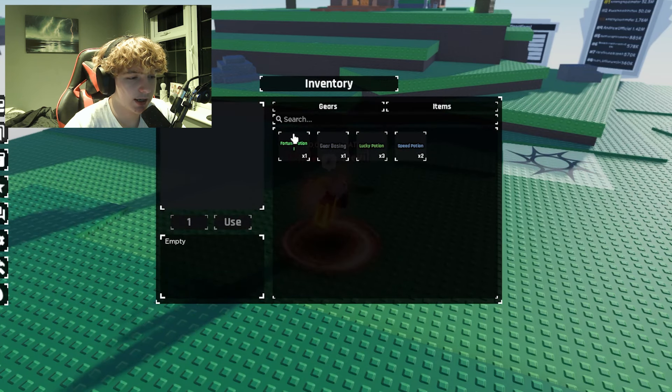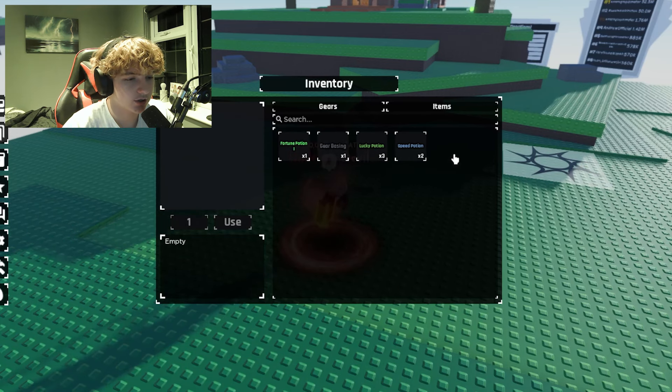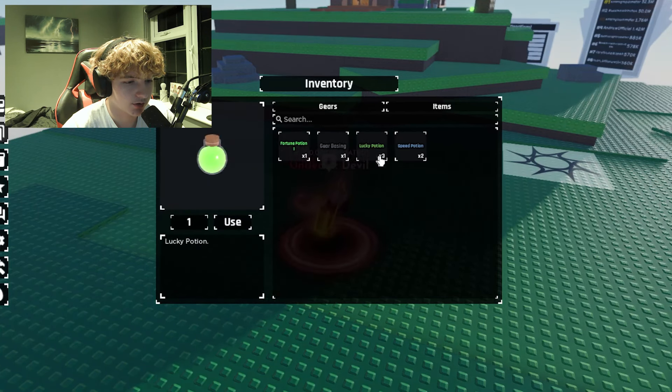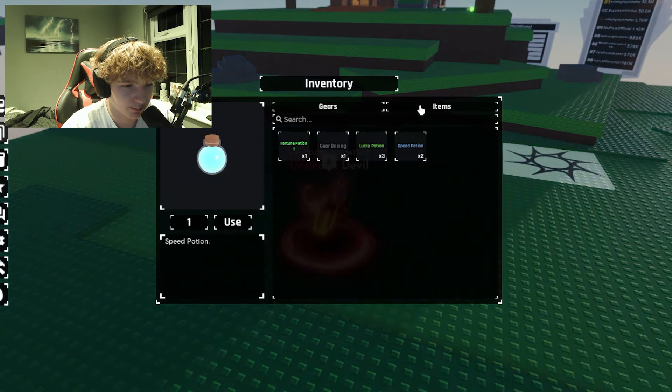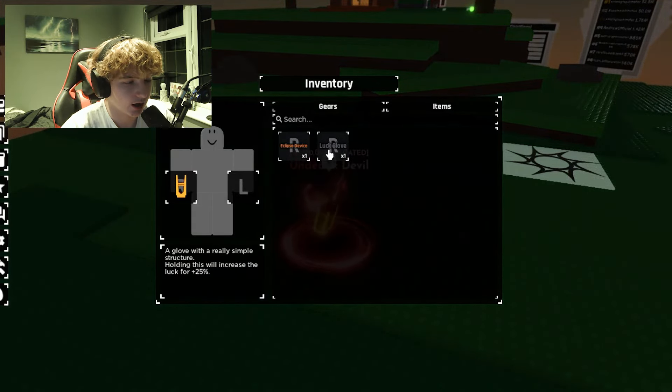In my inventory I don't really have many potions because I use them whenever I get them. I've got one fortune potion, a gear basin, three lucky potions, two speed potions, and also the eclipse device and the luck glove.